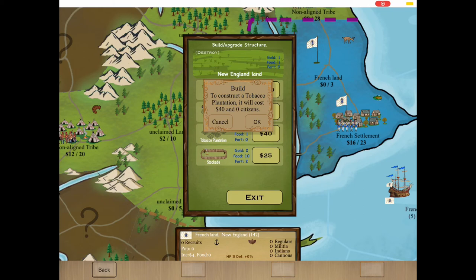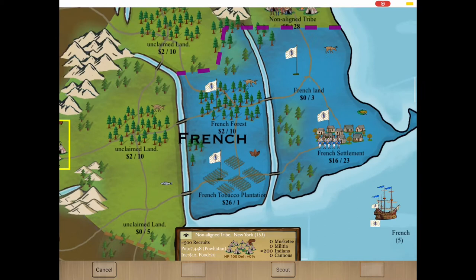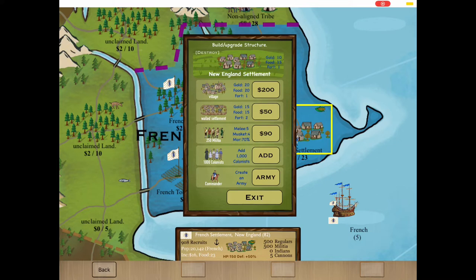Going to build a tobacco plantation. As you can see, there's the tobacco sign there. That is expensive to trade, so it'll generate a lot of income.